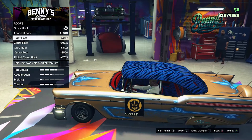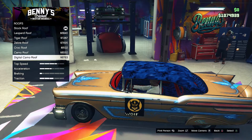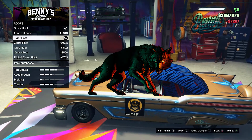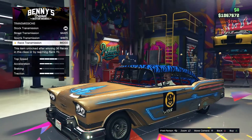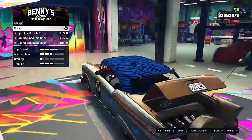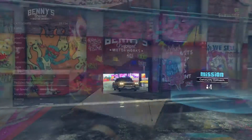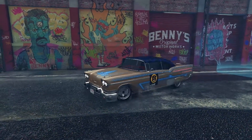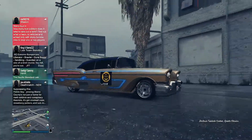I also added a pearl of frost white and don't forget about adding your crew emblem to the car. For the roof I decided to go with a tiger roof. Don't forget about the trunk — add your speakers; I added the round speaker shelf. I also added turbo chrome rims and red tire smoke, and don't forget about adding bulletproof tires so you can escape from the police.